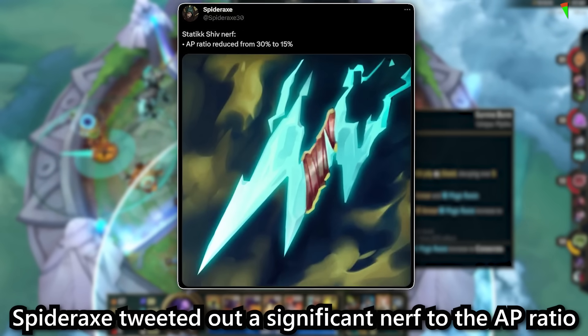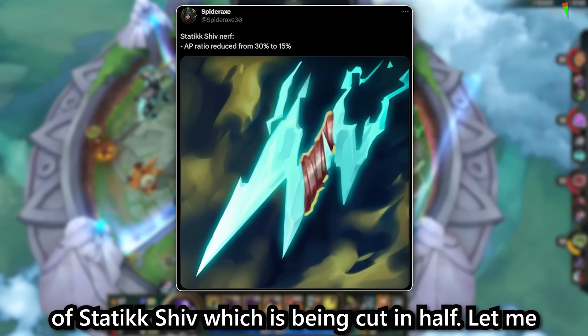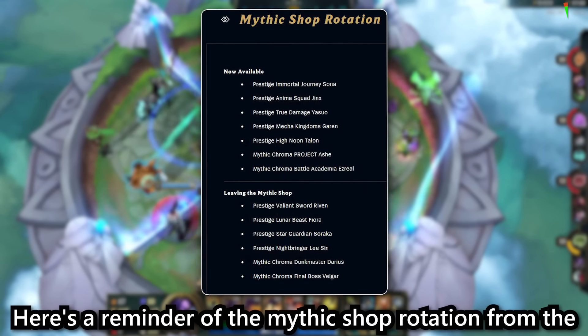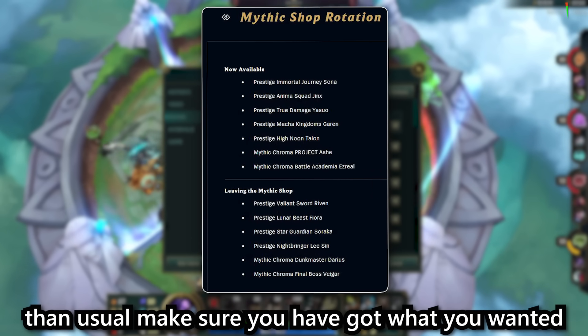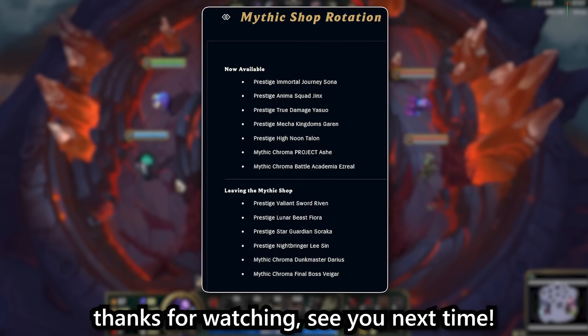Spiderax tweeted out a significant nerf to the AP ratio of Static Shiv which is being cut in half — let me know what you think of this change. Here's a reminder of the mythic shop rotation from the patch notes, and just in case it ends up rotating a day earlier than usual, make sure you have got what you wanted from the current shop before it changes over. Thanks for watching, see you next time.